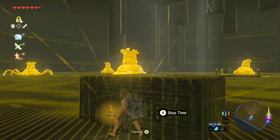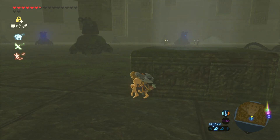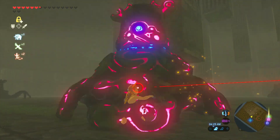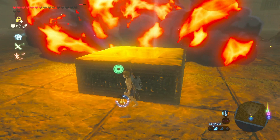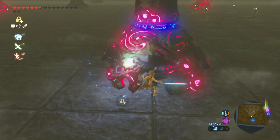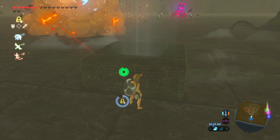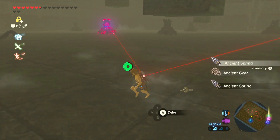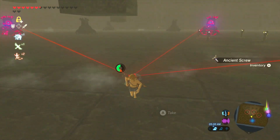From here it's pretty self-explanatory: use the Master Sword, hit some guardians, dodge their laser beams, maybe use Stasis every now and then. This might not be the absolute best farming ground for guardian pieces and parts, but we like it because it's contained and easy access. After a blood moon, the Master Sword is fully charged up — just run over and farm those six guardians real quick.